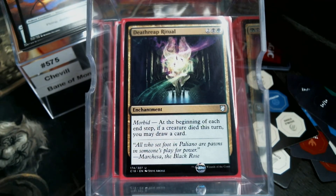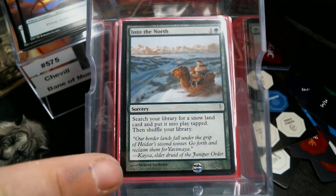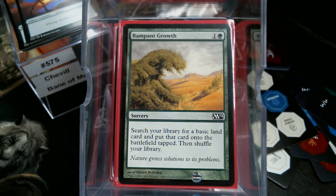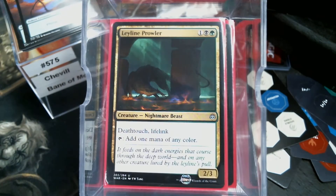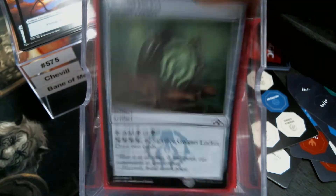Let's look at some ramp. As mentioned, all my swamps are snow-covered, and my forests will be snow-covered too if I had any left. Rampant Growth, Skull Prophet, Elves of Deep Shadow, Elvish Mystic, Llanowar Elves, Leyline Prowler — this is beautiful; it fits the theme and it's mana ramp. I love it: Death Touch and mana of any color. Then of course we have the Cluestone Locket Signal.